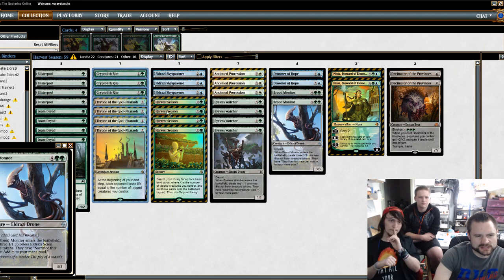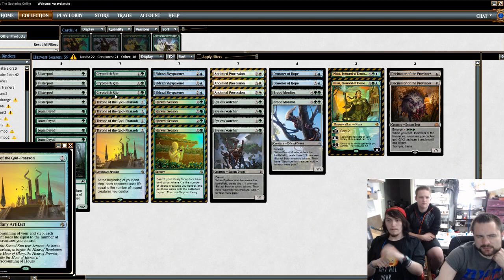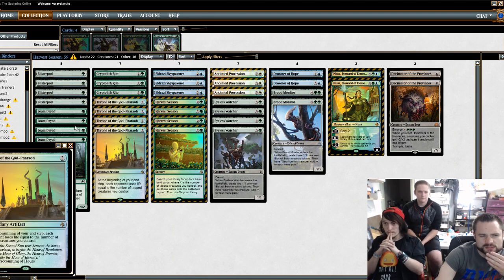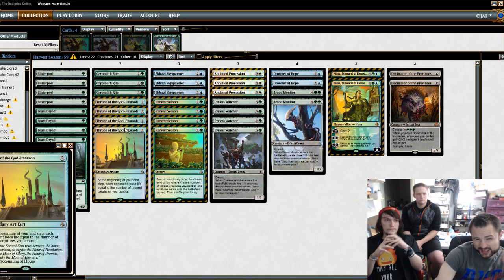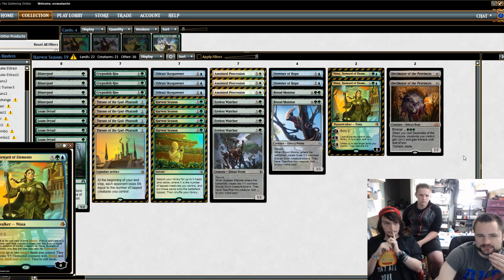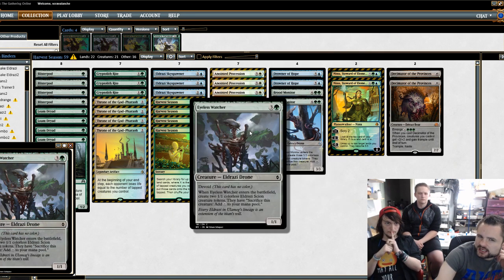The awkward pieces are Harvest Season with Cryptolith Rite and Throne of the God-Pharaoh crowding that space too much. I'd probably cut Loam Dryads, cut Cryptolith Rites, cut Throne of the God-Pharaoh, and put in more aggressive drops or just things that put out more tokens — go full on Eldrazi Sky Spawners, Scion Summoners, or even go into black for Catacomb Sifter, so you're still pressuring your opponent and Decimator can be a much better win condition, coming down and sacrificing a Brood Monitor or even an Eyeless Watcher.